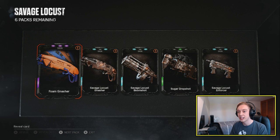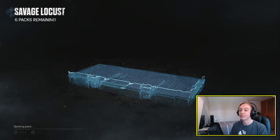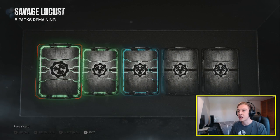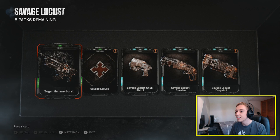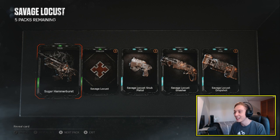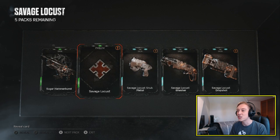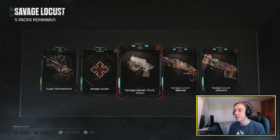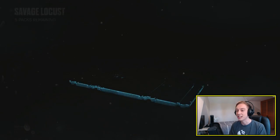Let's do one more before we go back to the menu. What? Hang on a second, is that possible? I thought it was a guaranteed epic. Wow, okay the Coalition, you're getting cheeky now. At least we got the Snub and the Drop Shots. We've got the Nasher, Snub and the Lancer now. After that we're going straight back to the menu.